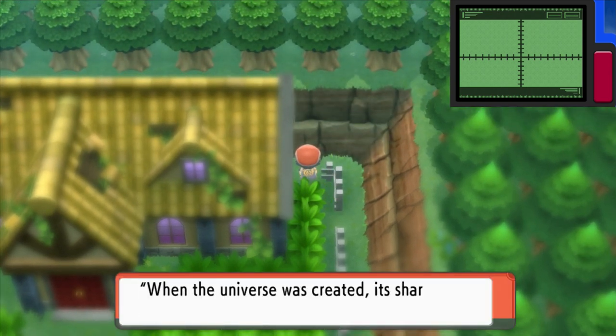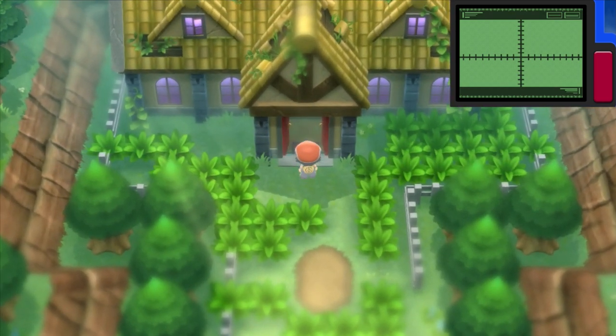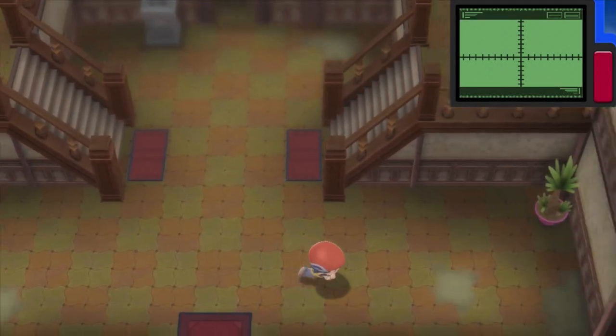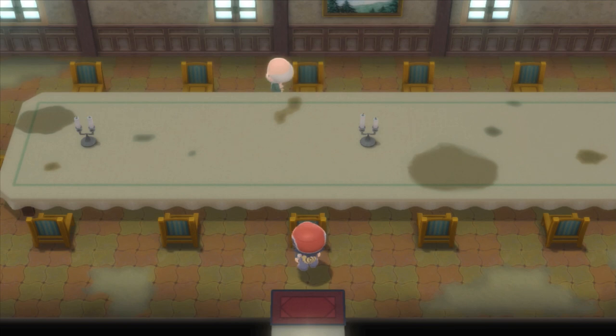This is the generation where all these plates can be found. They all serve as regular hold items — Insect Plate is the same as, the powder thing... Silver Powder! I can't even think right now. You know what I mean — it ups the power of that type's moves by 20%. That is incredibly creepy.